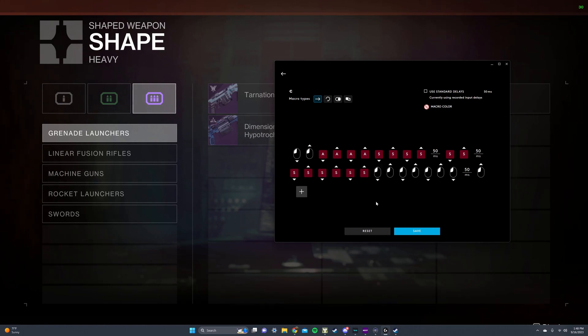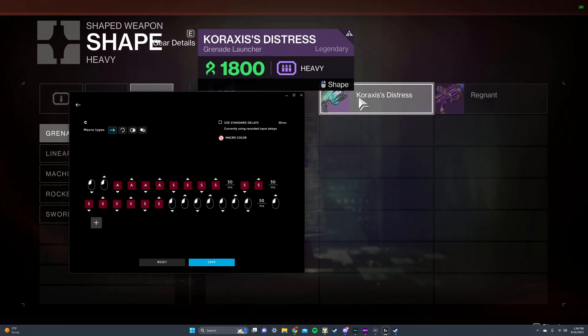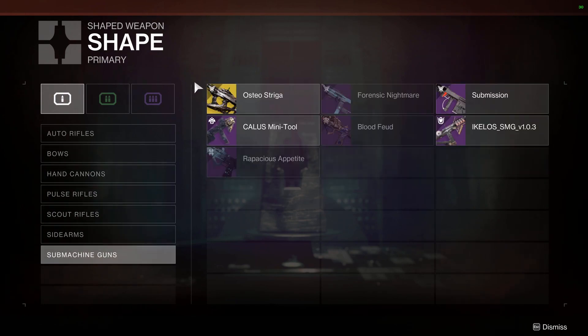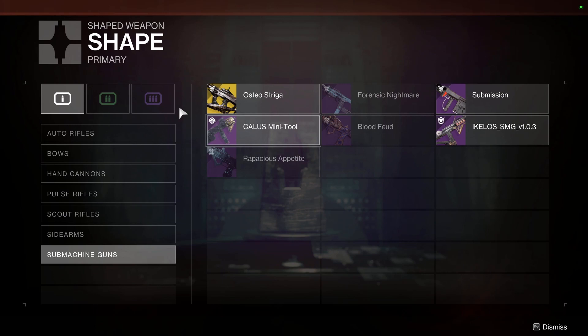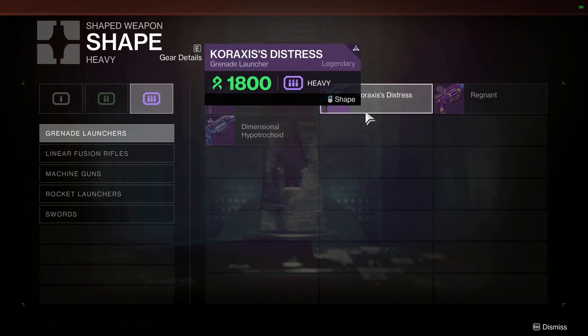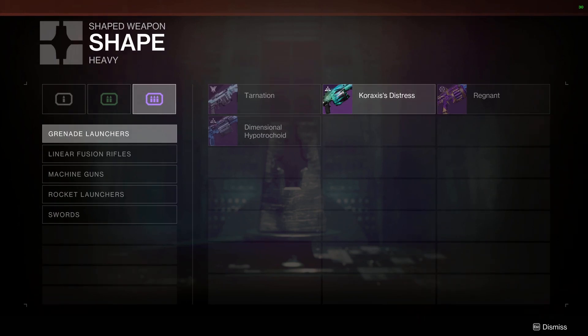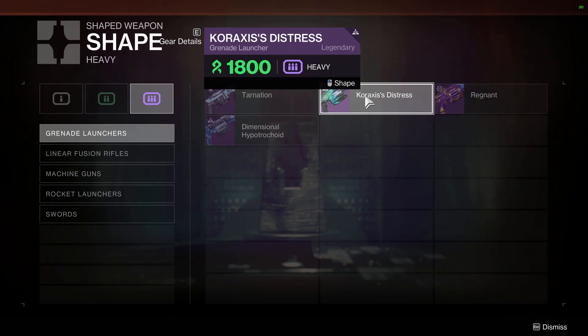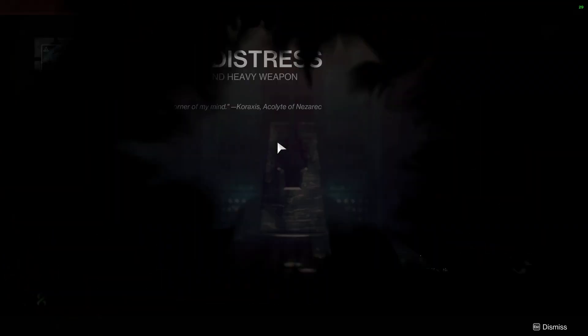Now that we have this macro set up to click on the grenade launcher, go left two times, go down six times, and then click a bunch on whatever SMG I want, I attach it to my DPI button in my software. So you go to the grenade launcher, make sure all the videos are running so that your system is slow, make sure you've got your game downloading, then press your macro — and you just keep repeating it and eventually hope that your game bugs out enough for you to get down to the SMGs in time.